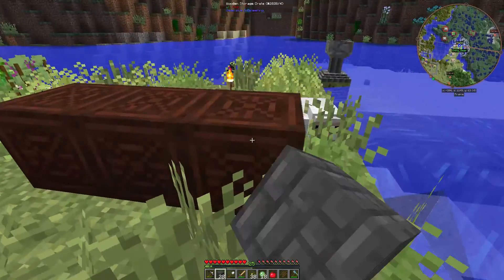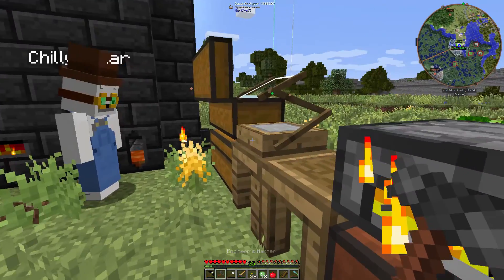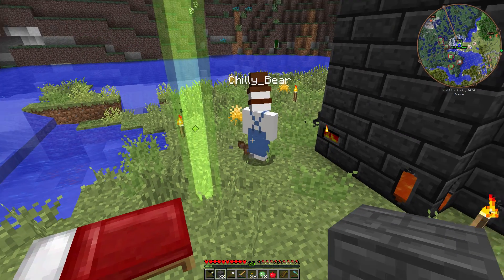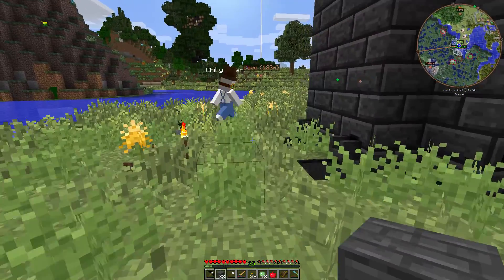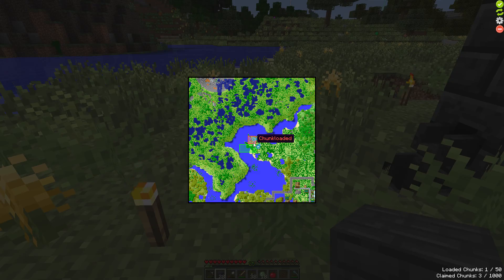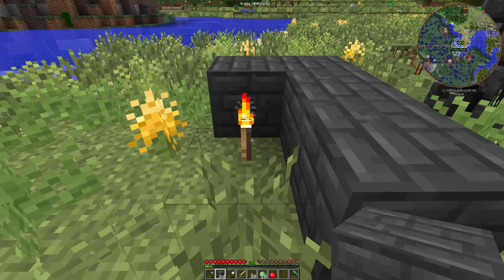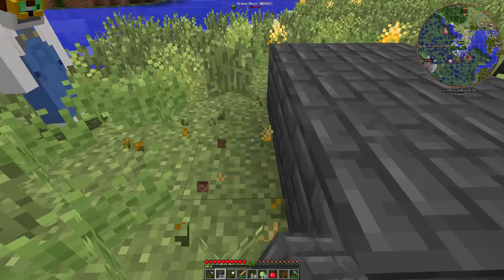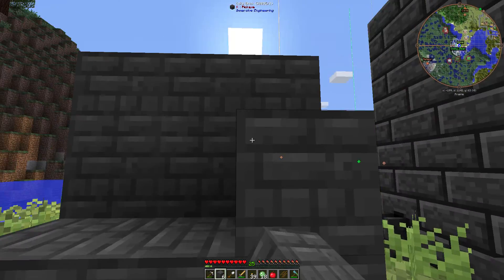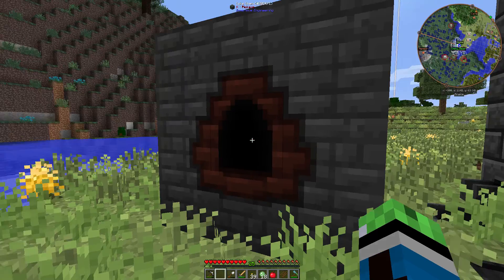We need one of those Immersive Engineering hammers to form the multiblock. I believe we had some — found one. Where do you think we should put the coke oven? Maybe right next to our smeltery, or keep it within the claims so that way it's chunk loaded. Here we go — coke oven! Now we can make some coal coke, which we do need for the blast furnace.